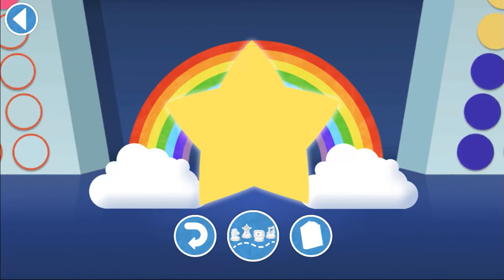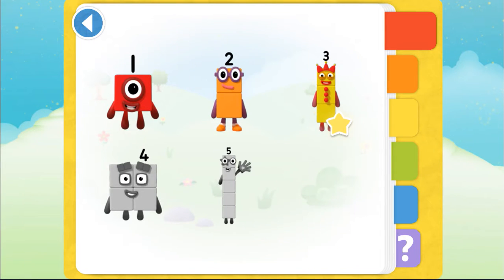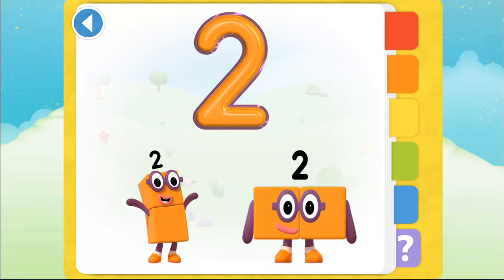Well done! Your very own Number Block sticker book! This is Number Block 2! I am 2! How do you do?